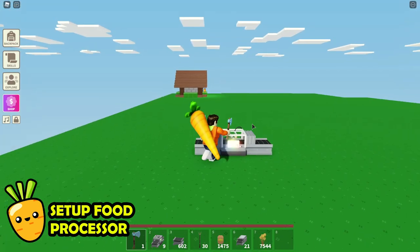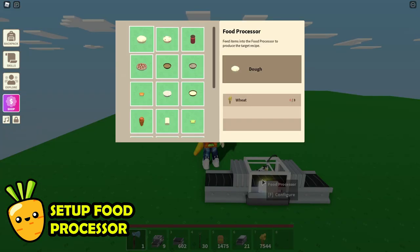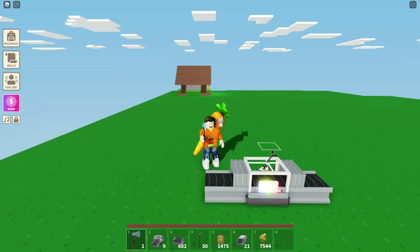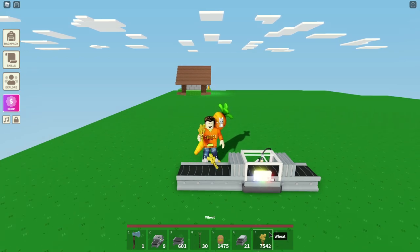To make the food processor work, the first thing we need to do is select which type of food we want to make. All you need to do is open up the food processor menu and click on one of the food items on the left-hand side. I'm going to select the dough because that is the easiest thing to make on the list. The second step, we need to set up the input — we will start by placing conveyor belts at the entrance.